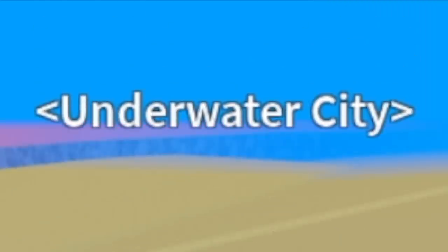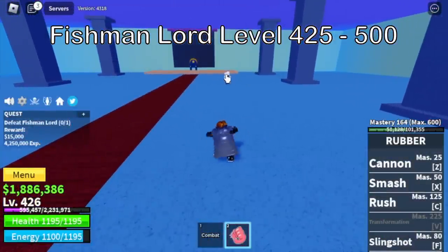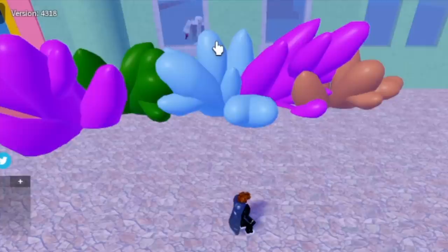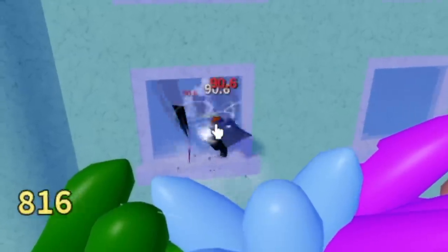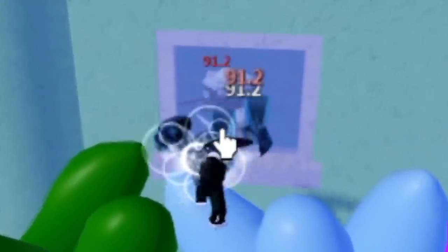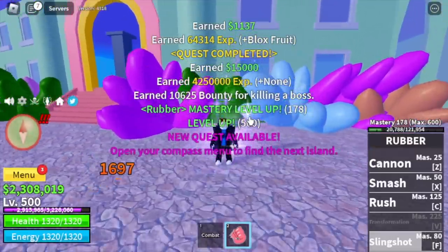Next up, the underwater city. This is going to be quick. Our target is the fishman lord, target level 500. Technique: wall strat plus server hop. We've been skipping lots of mobs — that's fine, this is the fastest way to grind. We're going to leave this area at level 500.